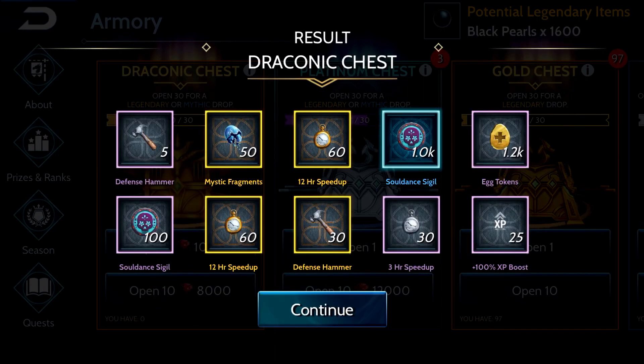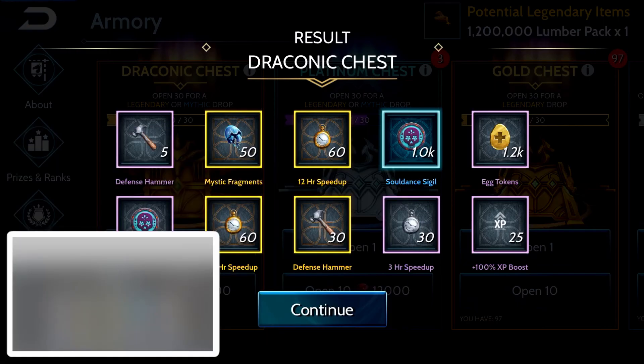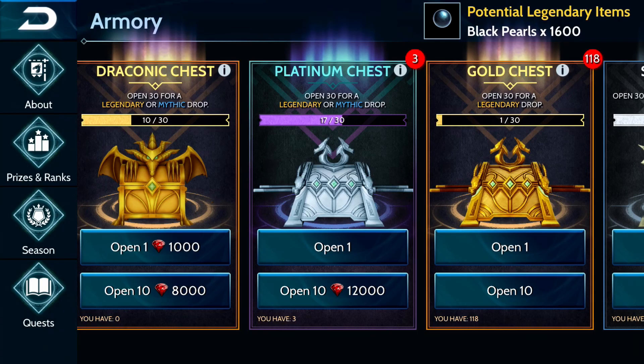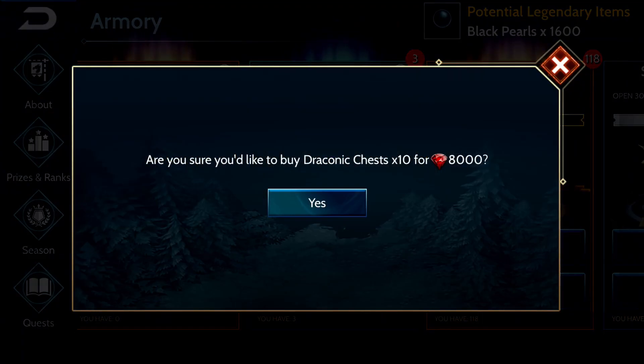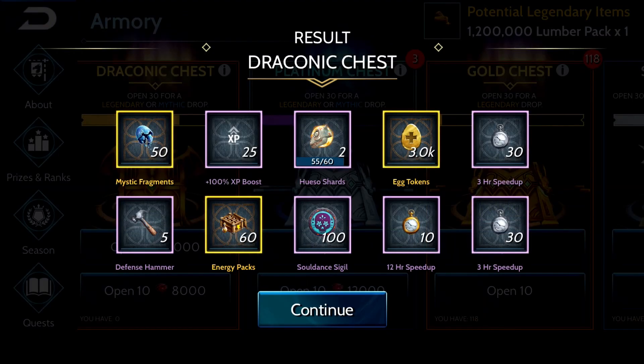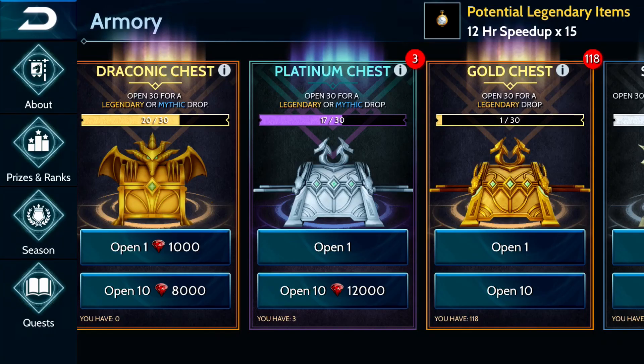At endgame is when they really start making sense. This was my best drop in my opinion — I got 1100 sigils, that's why I screenshotted it, and 50 mystic fragments as well. It was really solid. I was pretty excited when I got that one because I hadn't had many sigils up to this point. Another 50 mystic fragments and some egg tokens — you know, it was fine.